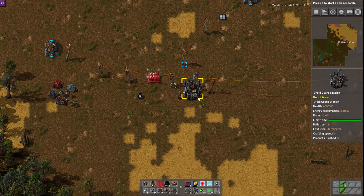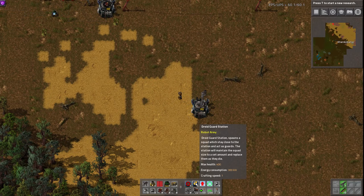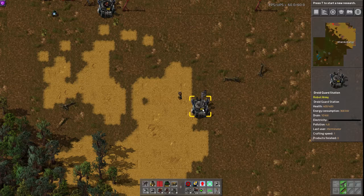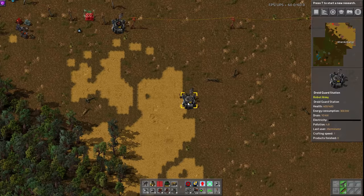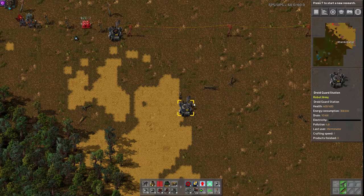Here is the guard station, and it's very straightforward. You place it down — the dev has given excellent explanations just with the tooltips. It spawns a squad which stays close to the station and acts as guards. The station will maintain the squad to a set amount and replace them as they die. By default the group size is 10 — the guard station won't spawn any more droids if it counts more than 10 within a 16-tile radius. They won't go out and hunt either; they'll stay here.